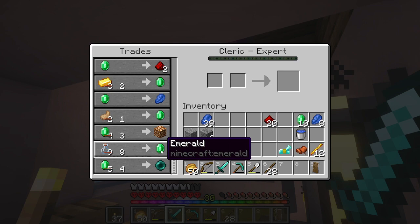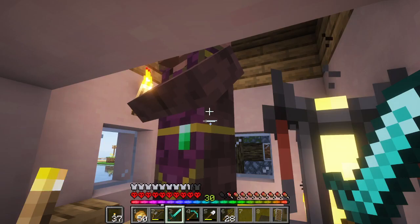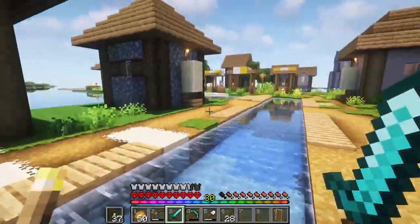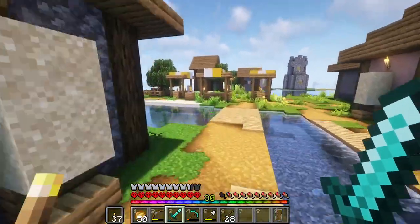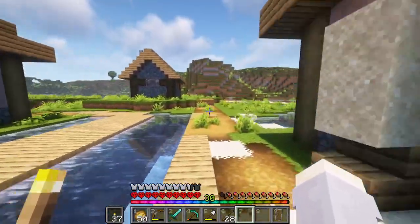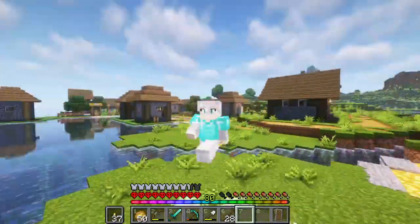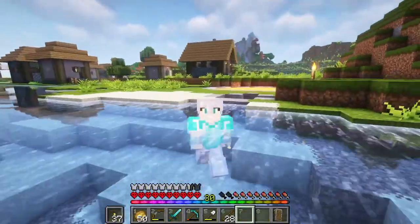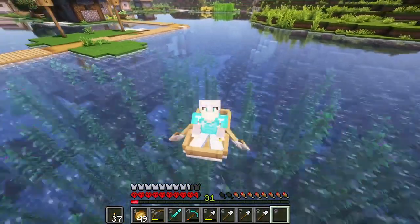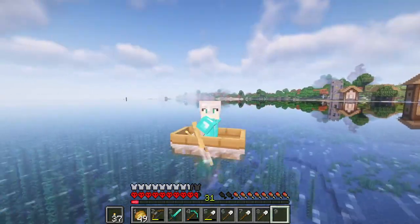We just have to go on a little sand trip. We're going to need a lot because these enderpearls are four emeralds per pearl, which sucks because we need at least 12 — preferably 14 or 16. So we can either A, chop trees, or B, we can gather sand. I've decided to go for the sand route because I just feel like that will be much, much quicker.